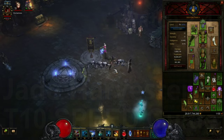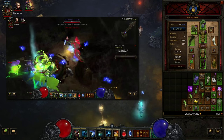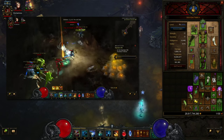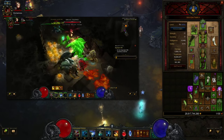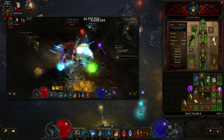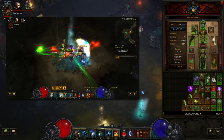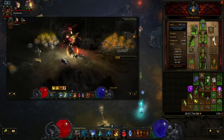Hey, how's it going everybody? Today's video is going to be on an InGeom Torment 10 Jade Harvester speed farming build in patch 2.4 — very similar to the old InGeom speed builds from a few patches ago for Torment 6 farming. It was kind of the go-to spec for Witch Doctors for Torment farming at the time, and it's really pretty similar in how it plays, very powerful and very fast with the revamped Jade Harvester.